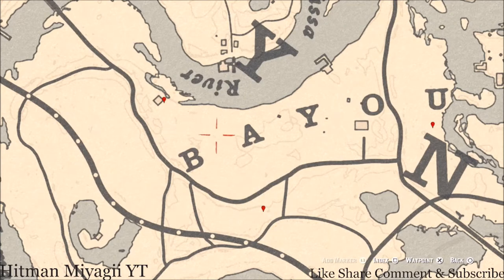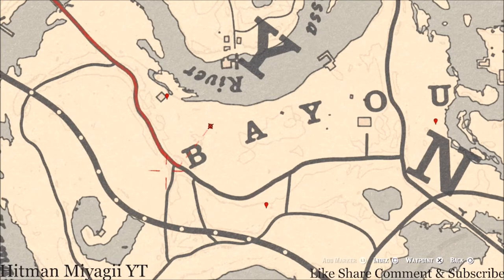Right about here there's a bird egg — this bird egg is right about here, maybe a little bit over. I feel like it's right there; that's like the perfect spot. Right there at that location you guys will get an egret egg — it's in the tree, shoot it down with a varmint rifle or a bow using a small game arrow.